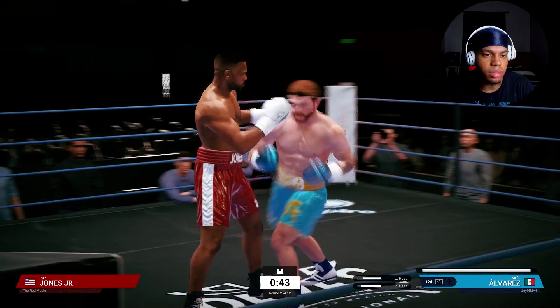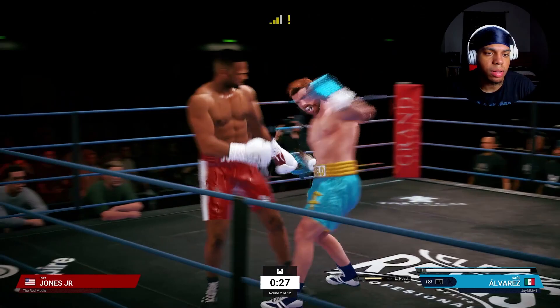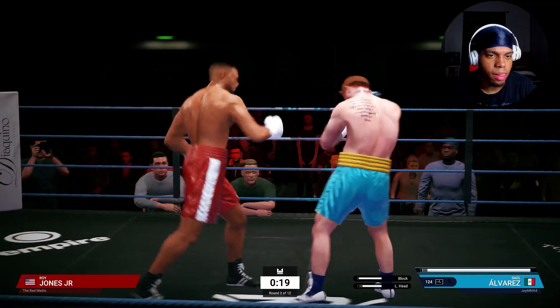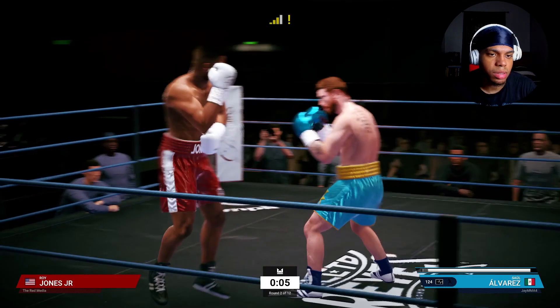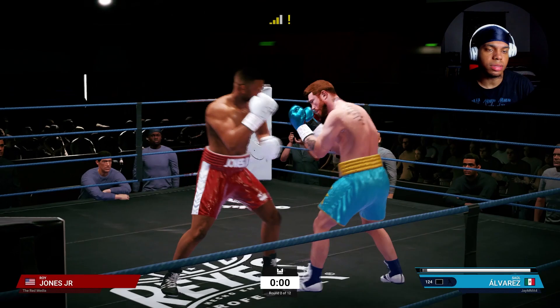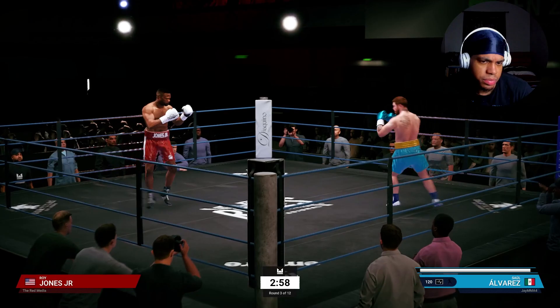Throw a little double hook action. Keep missing on that lead body uppercut. There we go, got him again. Just keep working. Little one-two down the middle, nothing crazy. He's throwing power shots with Roy. I have 86% health going into the next round so I may need to take this round off a little bit to recuperate and recover.